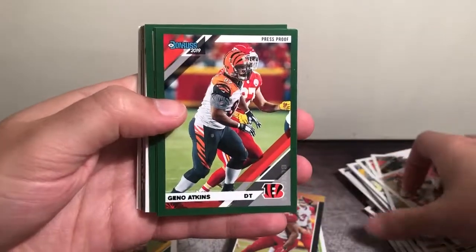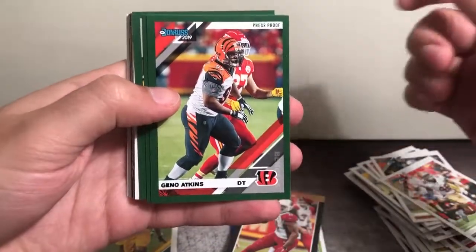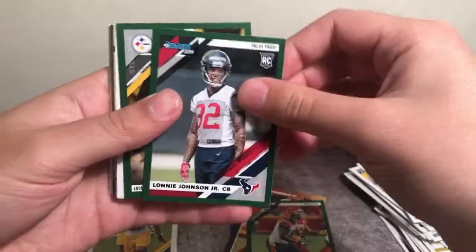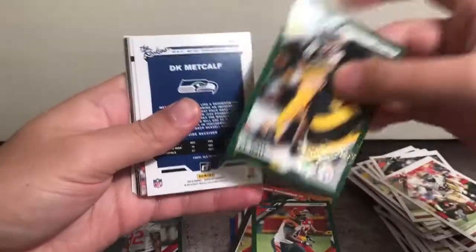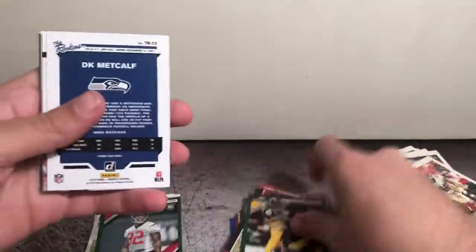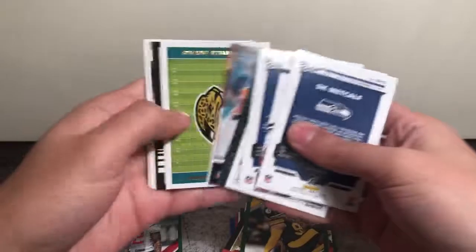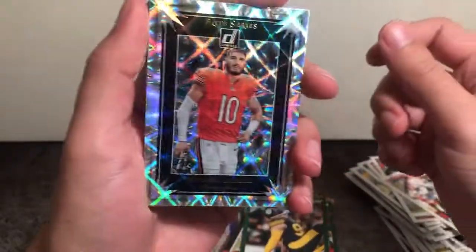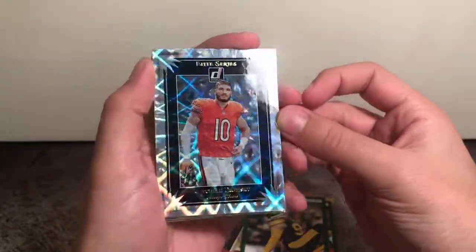Moving on to the three green press proof exclusive parallels. We have Gino Atkins, Lonnie Johnson Jr. rookie, and a TJ Watt. Let's pull out these inserts. We have an Elite Series Mitch Trubisky — man, the pop on these, especially if you like shiny cards, is pretty unparalleled. Not bad at all.